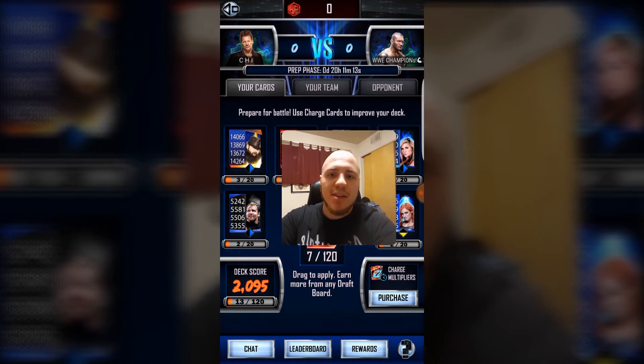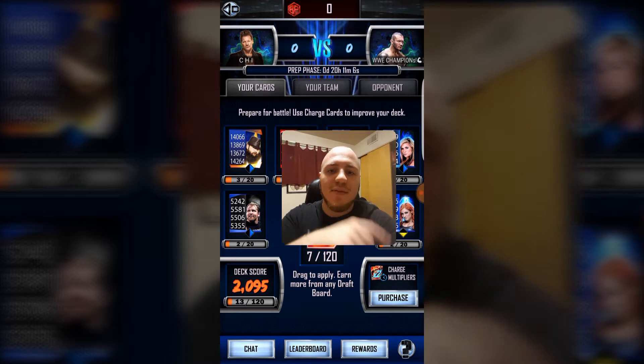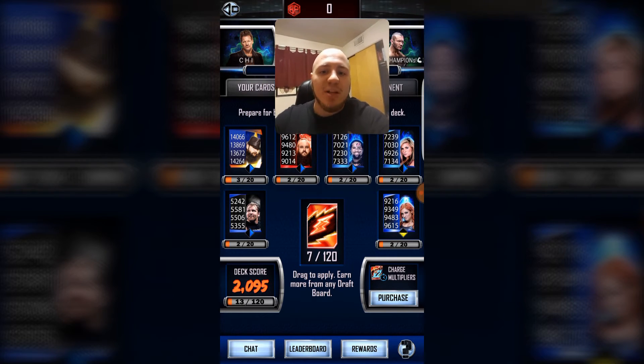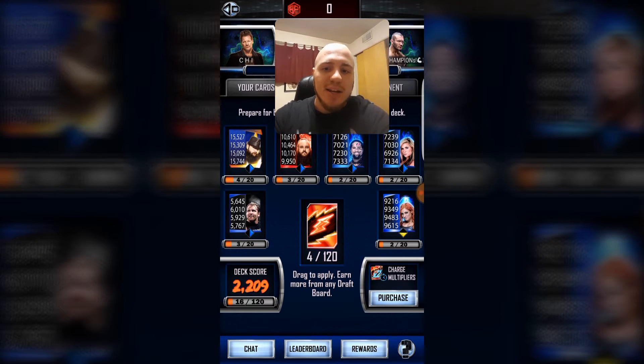Once the prep phase is done and over with, you guys will then move on into the attack phase. As you guys can see, I have 20 hours, 11 minutes and 7 seconds until the prep phase is over. So you guys want to accumulate these charges by picking these off the draft board — you guys could level up your superstars with these. So I'm going to level these up right now.